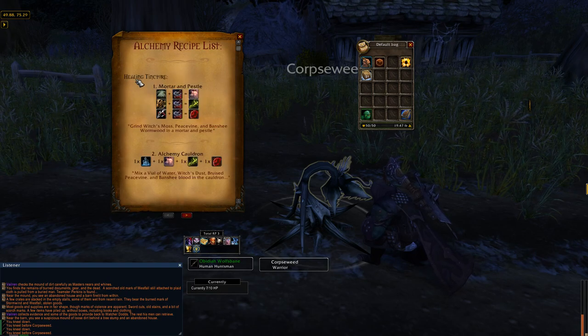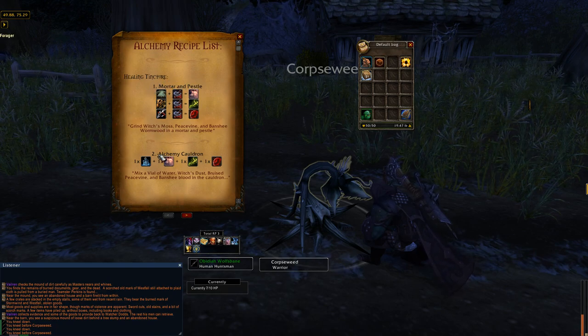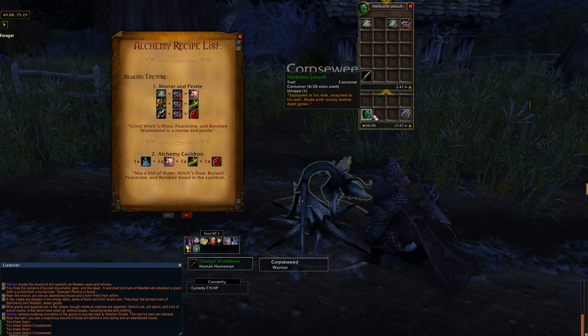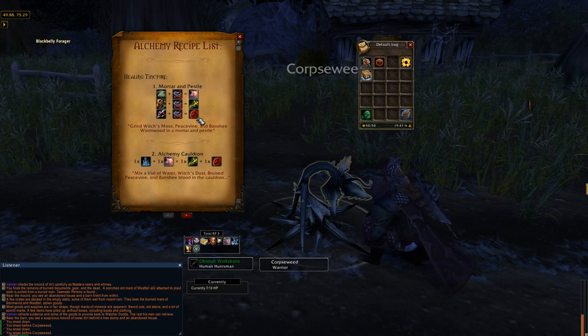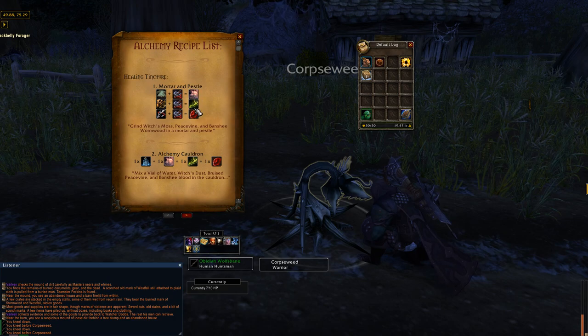You'll see here I have the name of the actual potion itself — this one's called a healing tincture. And I have the steps that you need to do to create this. For step one, we need to use the mortar and pestle, and I need to put these herbs inside the mortar and pestle to make these reagents. Looks like I need witch's moss, peace vine, and banshee wormwood.